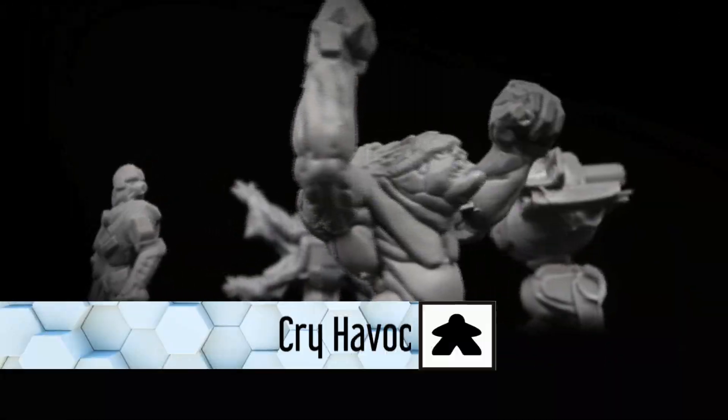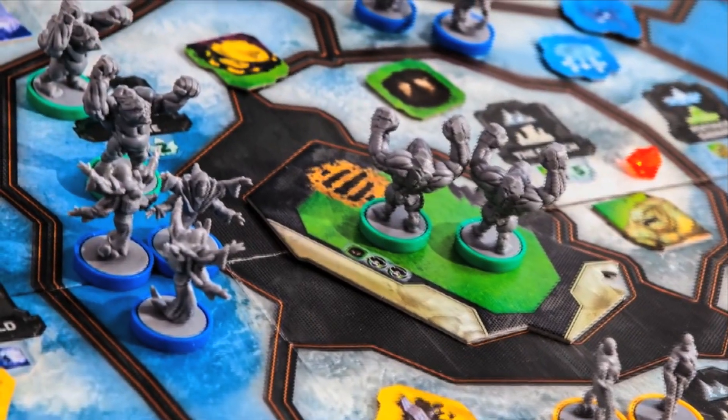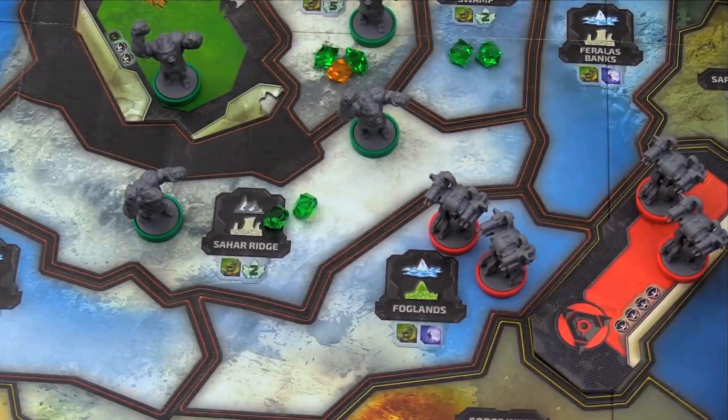And I'm going to choose Cry Havoc this week. I think this is a great example of an asymmetric game. You are one of four races or species on an unexplored planet, and they really do have different abilities and characteristics for you to explore and play with. So you can really pick a faction that suits your type of playing style, or explore ones that you're not used to.